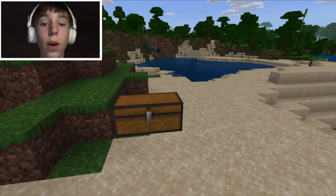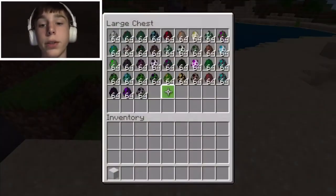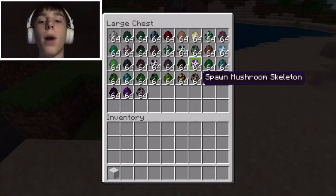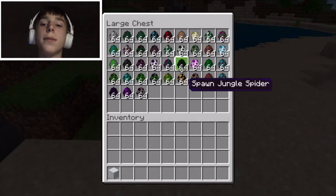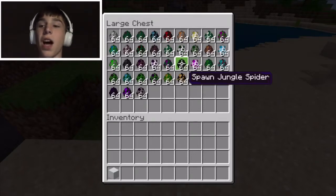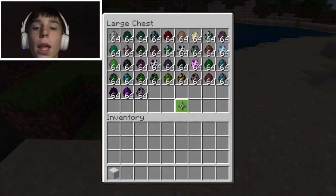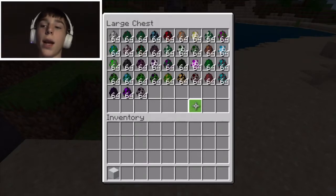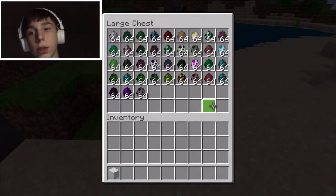Number four is called BiomoBs and it comes with so many different mobs — passive, aggressive, and just hostile mobs in general that want to kill you. I'm going through these quickly so you can go download them. I'm going to try to have the links in the description, which I've never done before with Minecraft add-ons.